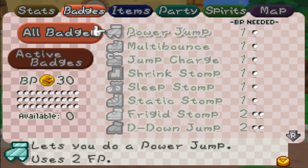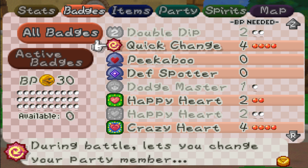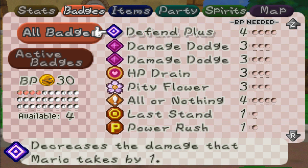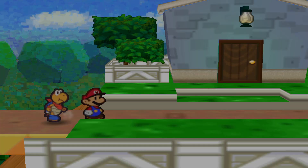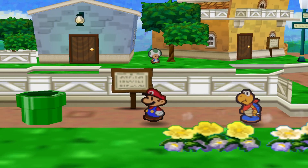Let's check our badges. Here's the thing - Peekaboo is zero cost, so we don't even have to worry about that. That actually helps us, because that means we can take off Quick Change, since we don't really need that. And we can put on Ice Power and Fire Shield for this upcoming level and boss. That's awesome, because then we can just use Sushi, and we don't really need anything else.